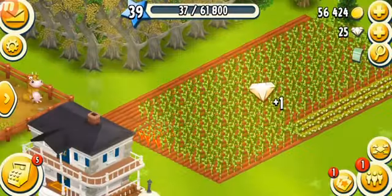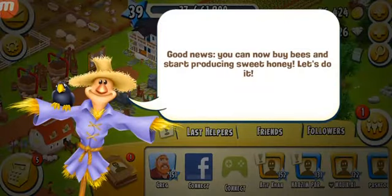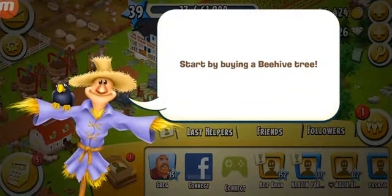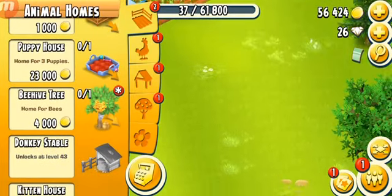One diamond — sweet! Good news: you can now buy bees and start producing sweet honey. Let's do it! Let's start by buying a beehive tree. I'm gonna go in there and buy the beehive tree and place it over here.